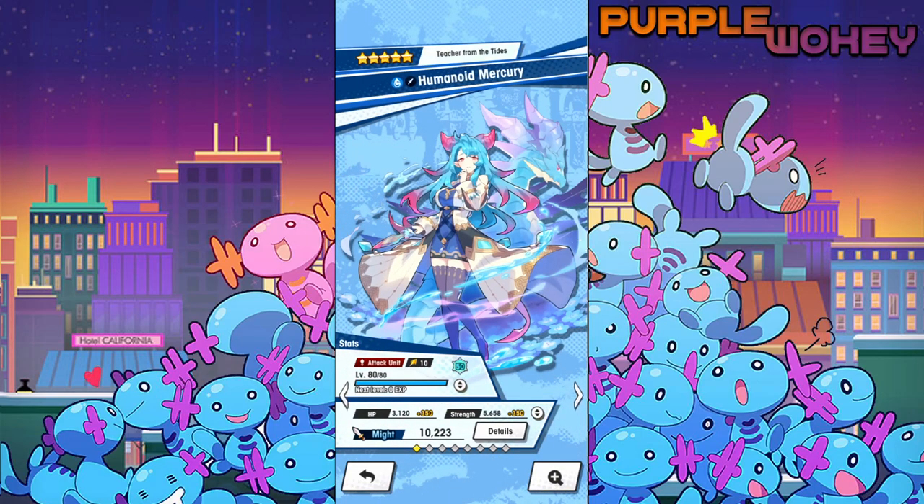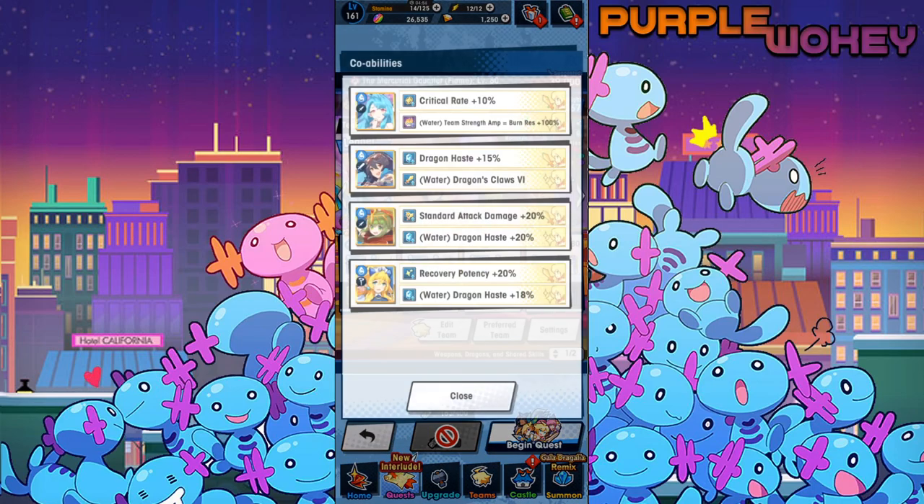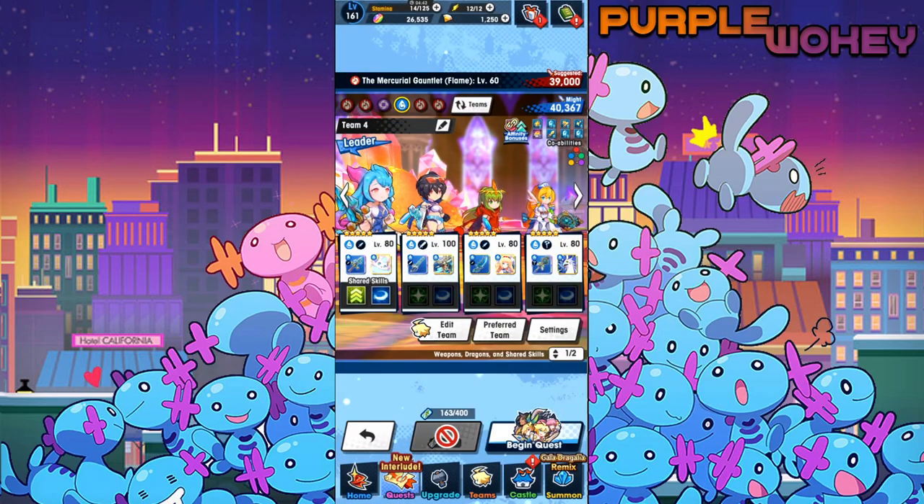I pulled her so I'm gonna be using her. I'm still trying to figure out the best way to build her. Currently she's a mixture of Dragon Damage and Skill Increase. The reason is this ability right here — Team Strength Amp equals Burn Resist 100% — it actually takes an extremely long time to give the entire team a Strength Amp. You have to use her move basically three times, and that move has an extremely slow cooldown.